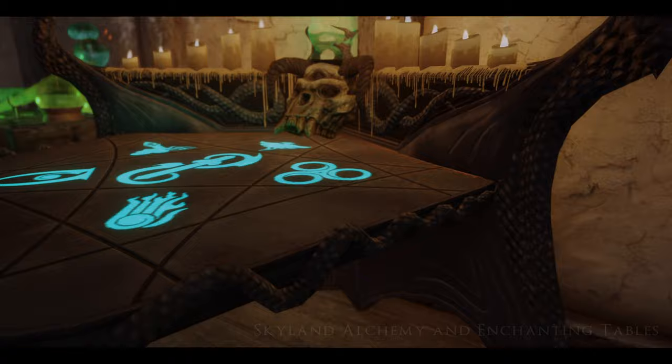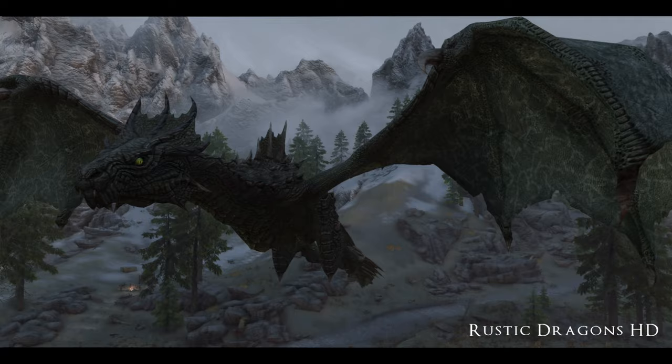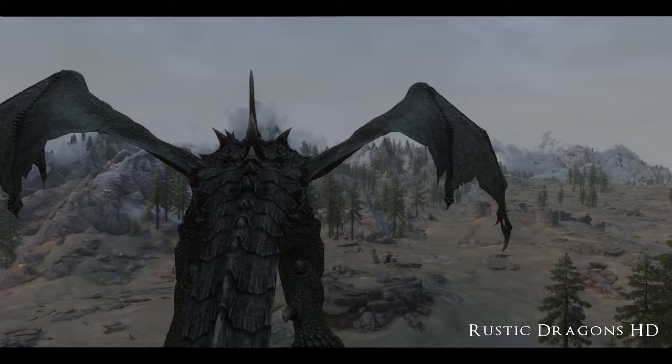Belly Aches Animal and Creature Pack retextures all of the animals found in Skyrim, except for dragons. So we use Rustic Dragons HD, which I think is very lore-friendly. I love the colors, I love the textures, the normal maps — these are really great looking dragons and I don't think I found anything better than Rustic Dragons HD unless you want to completely alter everything about dragons. If you're just looking for a texture overhaul, this is perfect.